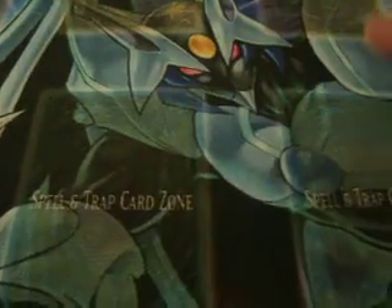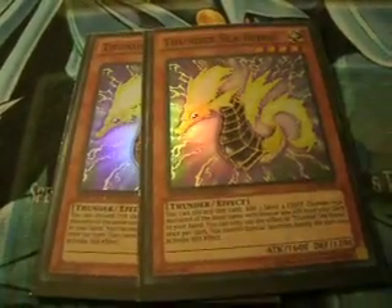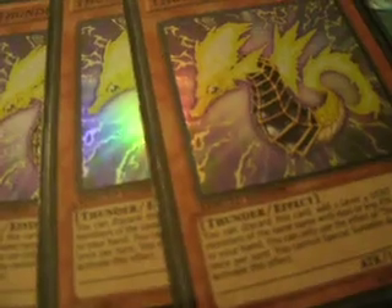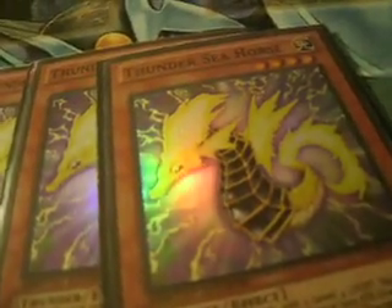So first we're going to go through the main deck. The first card we run three of is Thunder Seahorse. Pretty self-explanatory in pretty much any Thunder deck. It lets you add two Thunder monsters with the same name from your deck to your hand, as long as they have 1600 or less attack.